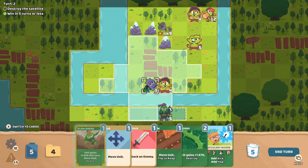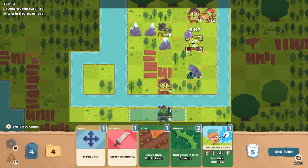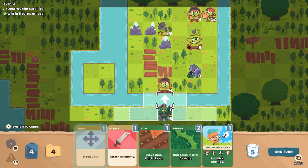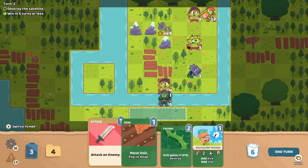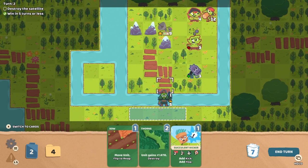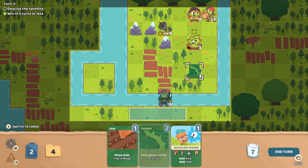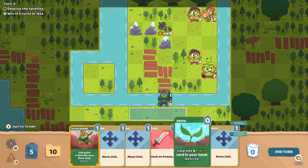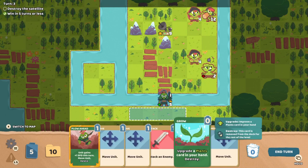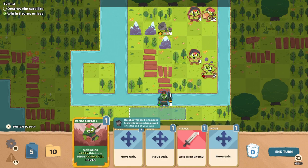There's our first damage taken. Let's move this guy over here so he can attack this guy. Then we'll move Thistle — we should have used the sow to move instead because then we would have had an extra attack. We'll just do a normal attack — that's fine. I have two energy left, so let's add that to our Thistle. Enemy can move through other units. Spetunia is gone — shoot. We can upgrade this card: unit gains plus one attack this turn, move one extra tile.